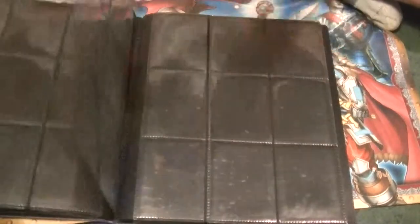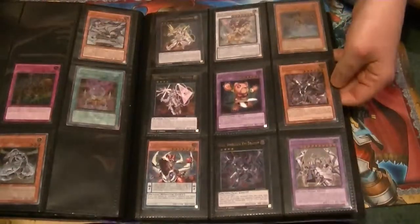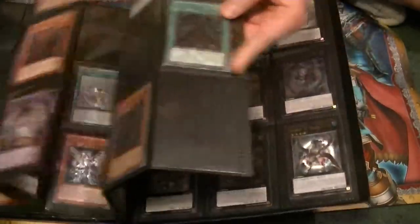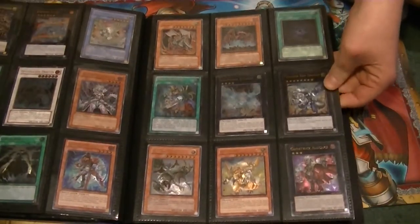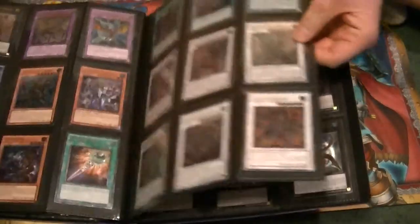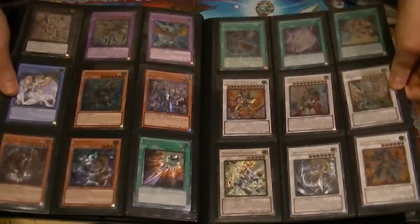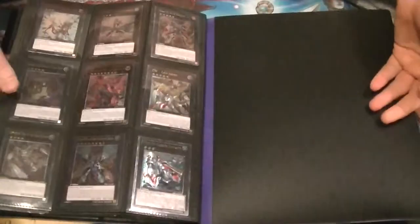Most of these pages are blank because I'm waiting on cards to come in. As I get them through trades or purchases, I'll update showing what I've gotten, and through pack openings as well — you'll get to see those. If you happen to have any Ultimate Rares you'd like to trade, feel free to send me a message and we'll work something out. I should probably put a list in the description of what I have and need.